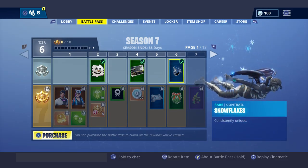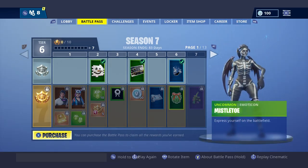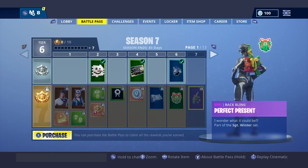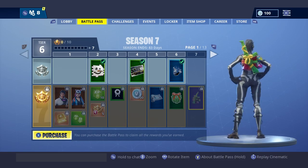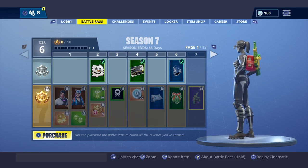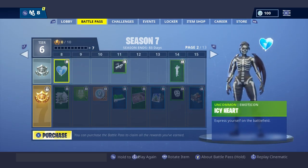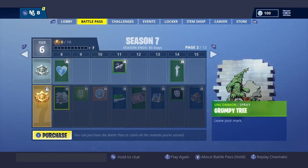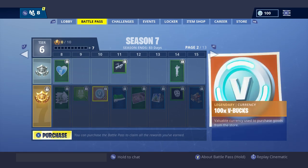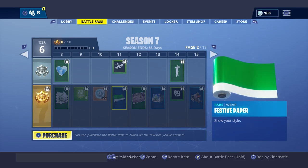We also have a new rare contrail called Snowflakes, and that's a Mistletoe — perfect present, that's pretty cool. There's like an AK on the back, I like that. We have an emote — oh, that's a heart — and we have a spray, 100 V-Bucks, 210, and oh there's another wrap, that's a pretty cool wrap.